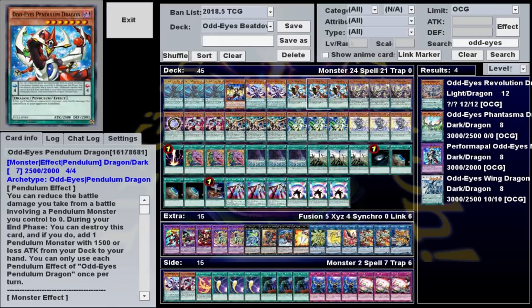Odd-Eyes Pendulum Dragon has two pendulum effects. One lets you take no battle damage from one attack involving a Pendulum monster, and the other lets it destroy itself in the end phase to search a Pendulum monster with 1,500 or less attack. Neither is all that useful most of the time — you're usually just summoning this and attacking with it. But in a worst-case scenario, say you get hit by Droll and Lock, you can put this and Arc Pendulum in your scale, and during the end phase this will destroy itself and Arc Pendulum will search you a defensive wall.